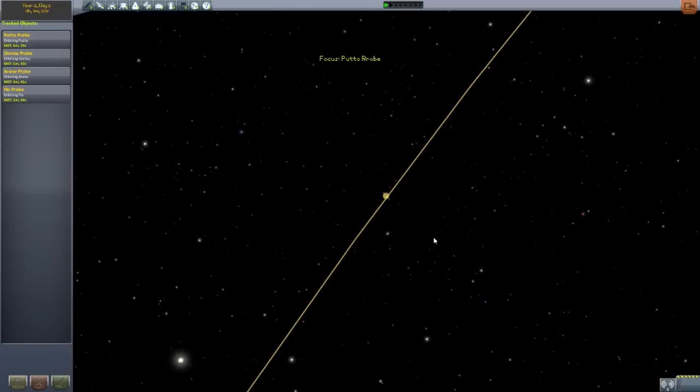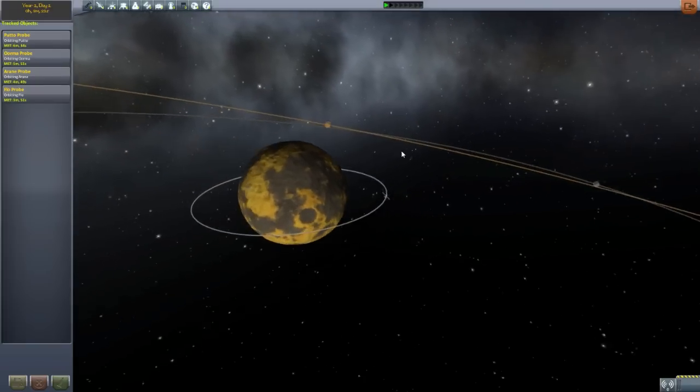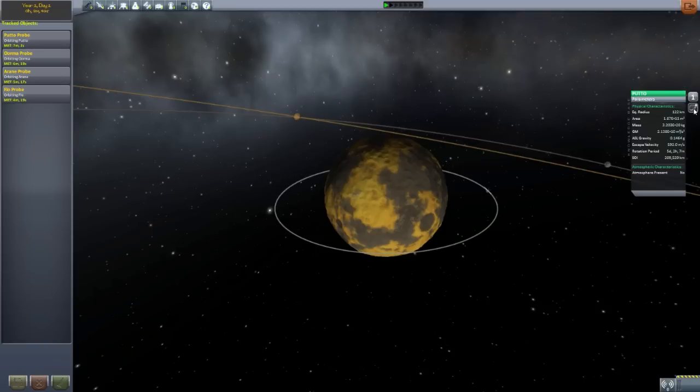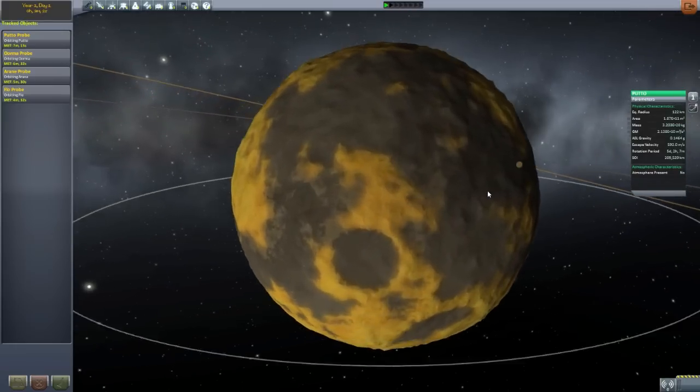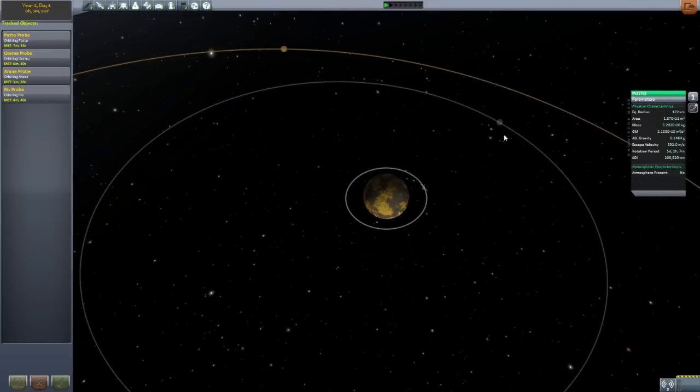If we go and take a look at Puto over here and zoom all the way in, here is the lovely new dwarf planet of Puto. For the time being there isn't custom info here, but it does show up in the science archives if you are doing career mode. It doesn't have unique info, nor do these planets have any unique biomes — that is still a to-do thing. But we do have all the planetary information: a lovely radius of 122 kilometers, a very big area mass. Very cool-looking planet, very cratery, very bumpy, nice and yellow and brown.